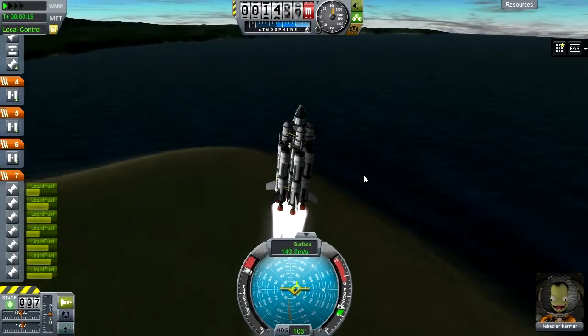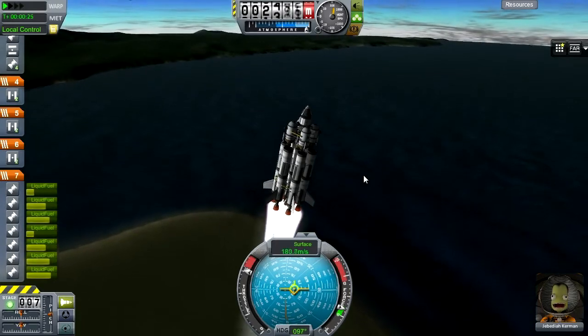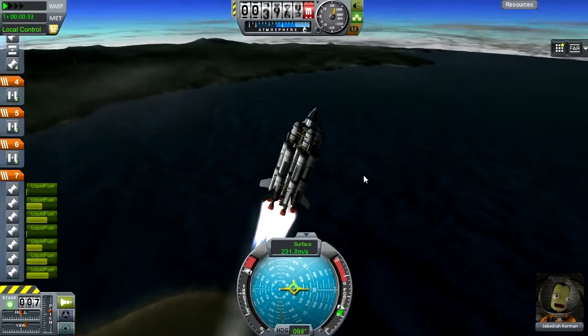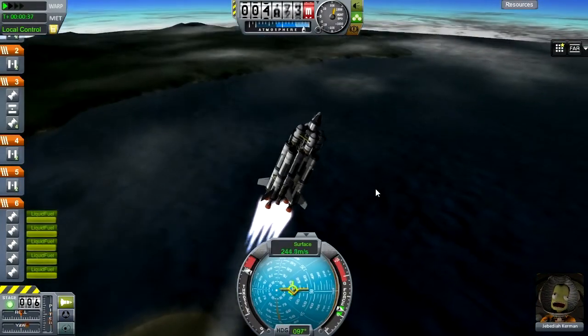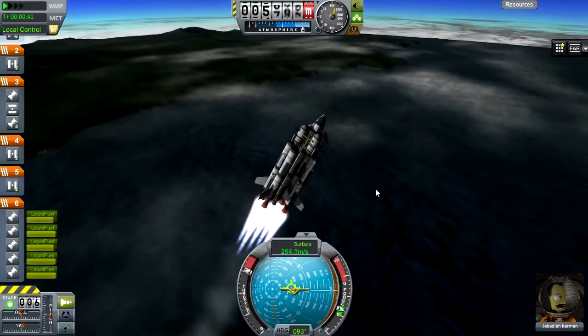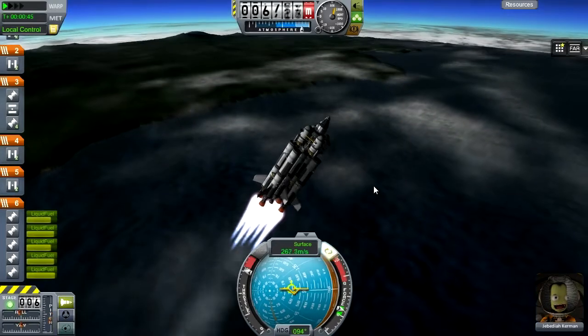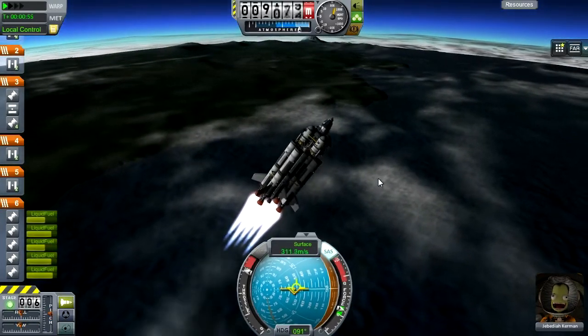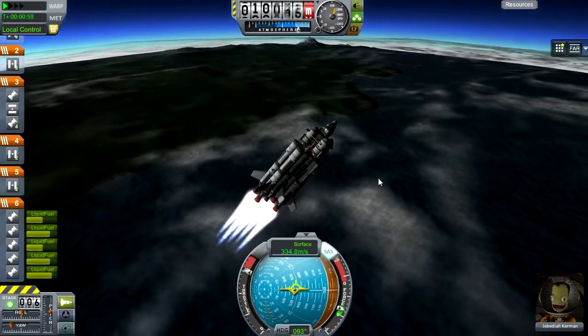We're starting off with asparagus staging now so we're making the most of that. We have the fuel lines that we can use to set up, we've also got some struts which is useful, and we can basically build quite a bit bigger rockets now. Although we haven't really unlocked any of the wider diameter parts, the aim of this is to try and unlock as much stuff as we can.